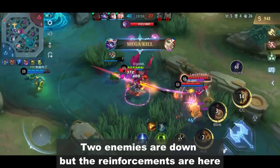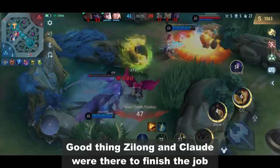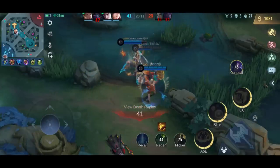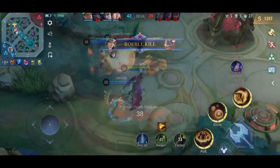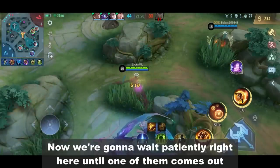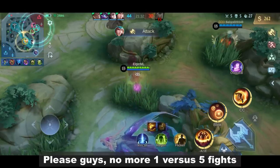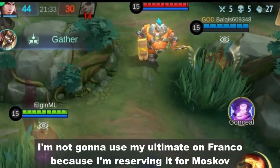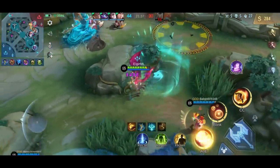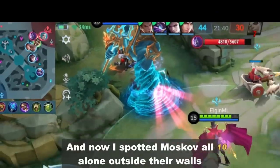2 enemies are down but the reinforcements are here. Good thing Zilong and Claude were there to finish the job, and we also got the level 3 Lord. Now we're gonna wait patiently here until one of them comes out — no more 1 versus 5 fights please. I'm not gonna use my ultimate on Franco because I'm reserving it for Moskov. And now I spotted Moskov all alone outside their walls.